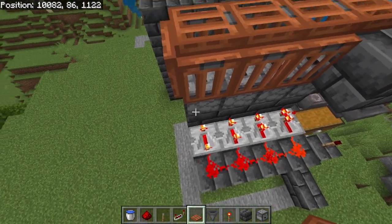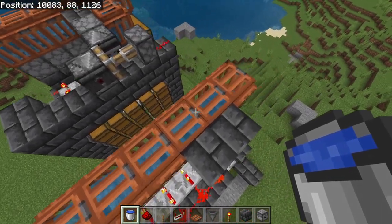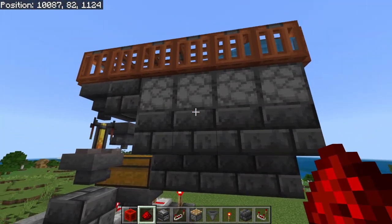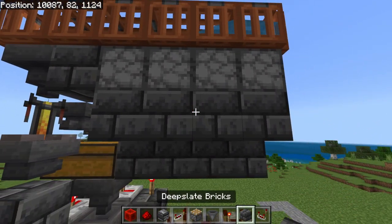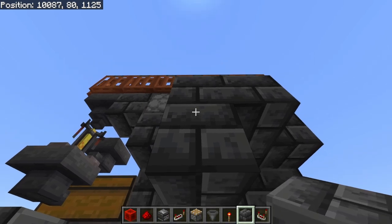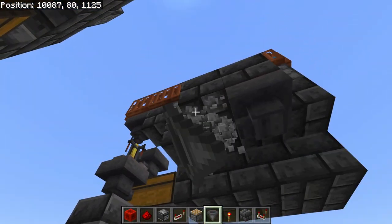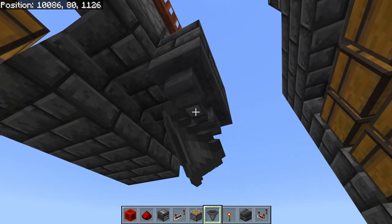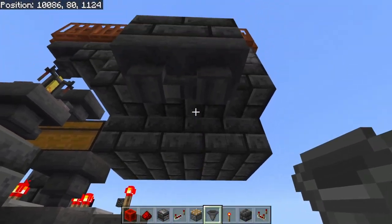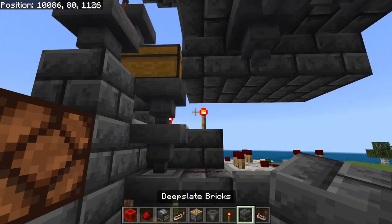At the dropper that has the signal strength set to four you are going to want to place down a bucket of water on top of this dropper so it flows forwards and covers up this hopper here. Looking at your farm from the front, go around to the right hand side to these two blocks that are directly underneath your droppers. We're going to take a solid block and place down a solid block here and here. Then place down a temporary block directly underneath this solid block. Going into the right hand side of this temporary block we're going to place a hopper facing into it. Remove this temporary block and then place another hopper facing into the output of this hopper so they are both facing outputs towards one another.